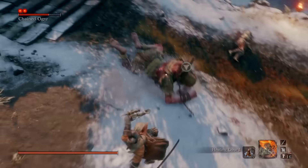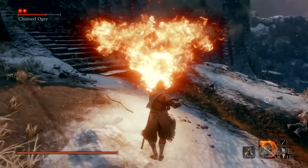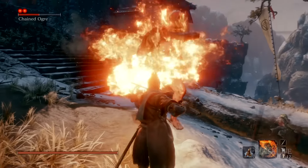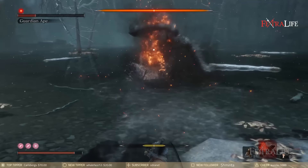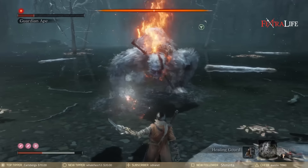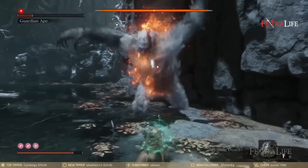The Flame Vent is particularly effective against enemies with red eyes as they are very susceptible to fire. These include Chained Ogre, Ashina Leap Ujinare Mizou, and Jinzaimon Kumano, if you sent him to Doujin. In addition, although he does not have red eyes, the Guardian Ape is very weak to fire and will be stunned for a good amount of time when the burning status is applied. You can take down his entire health bar in phase 1 just by using Flame Blast.